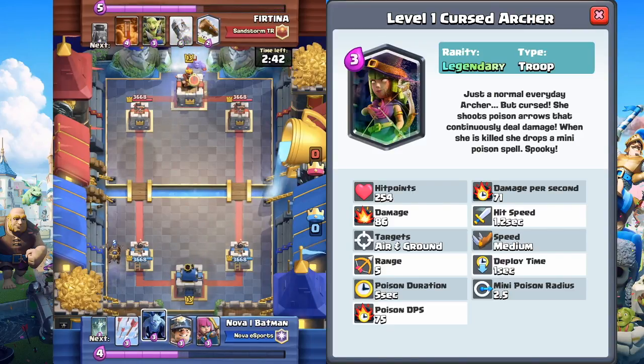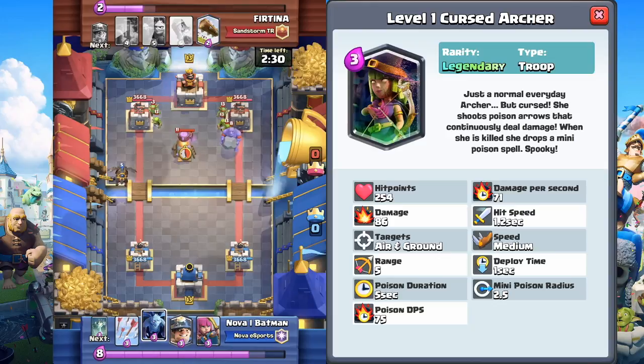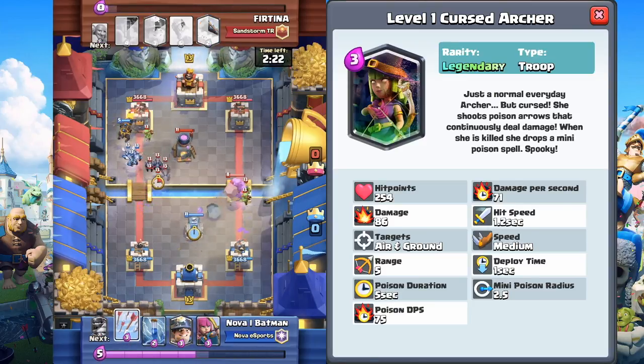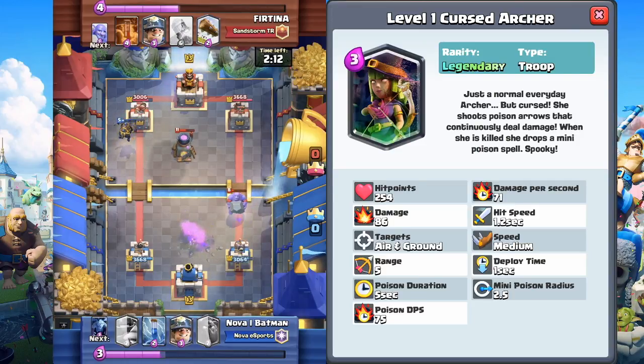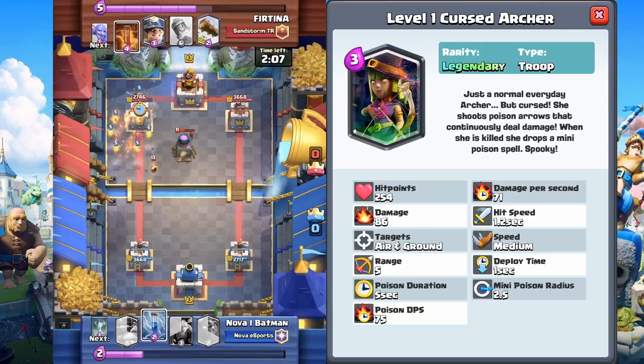Let's go over her basics. She is 3 Elixir and a Legendary card, so pretty hard to get. I'm not exactly sure which arena — I was thinking something around Hog Mountain. Her stats: 254 hit points, 71 DPS. Remember, these are all Archer stats because she is basically an Archer with a twist. 86 damage, hit speed 1.2 seconds. She targets air and ground. Speed is medium, range is 5, deploy time is 1 second.